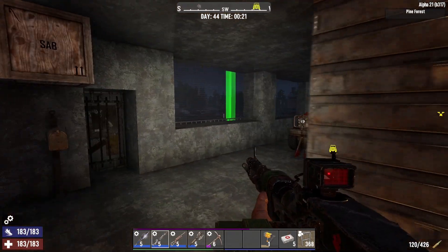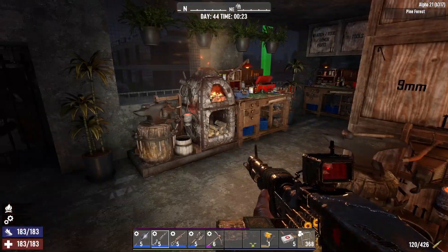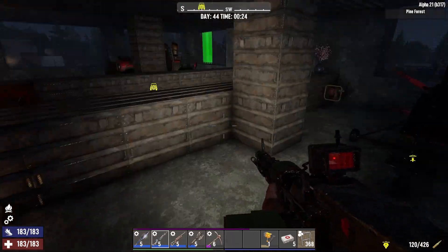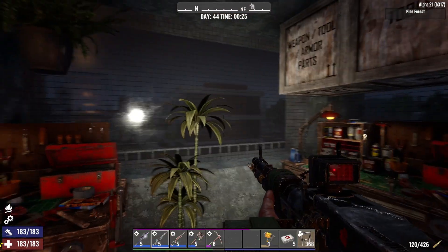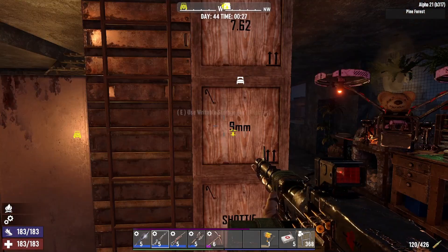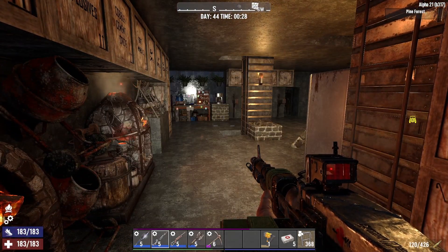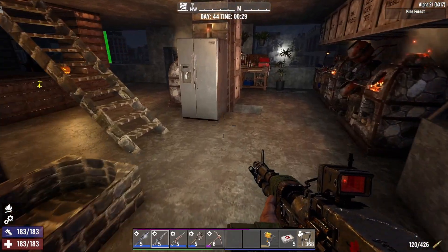I've got bulletproof glass everywhere - partially because it keeps out the weather. If you're in your base and constantly get that message saying you're getting wet, it's annoying. There's also the aesthetics - I think it just looks better. So it blocks weather, looks better, and very importantly it also keeps out the vultures on blood moon nights. In Alpha 21 I've actually noticed some of them in the forest on regular days.